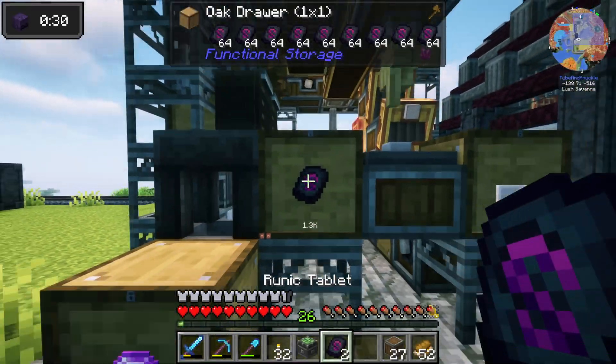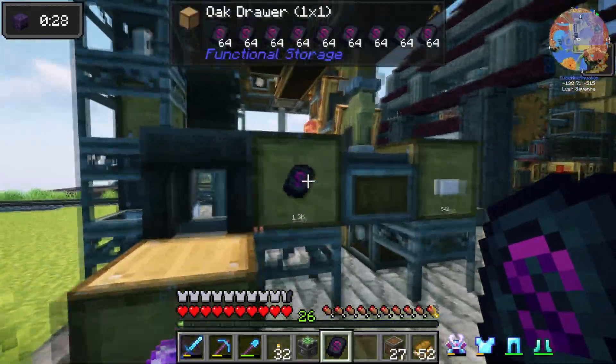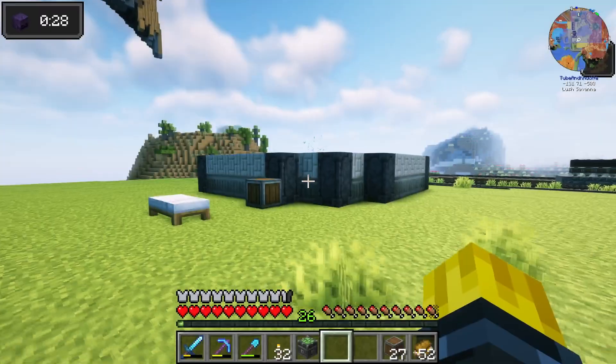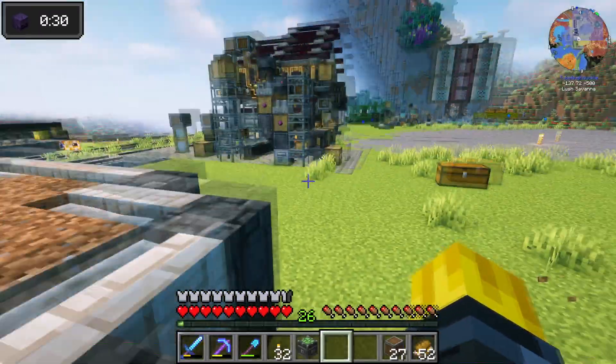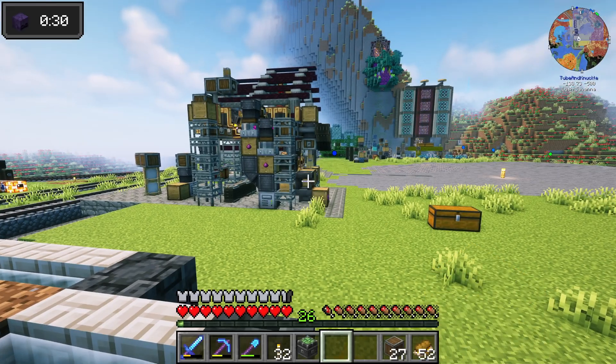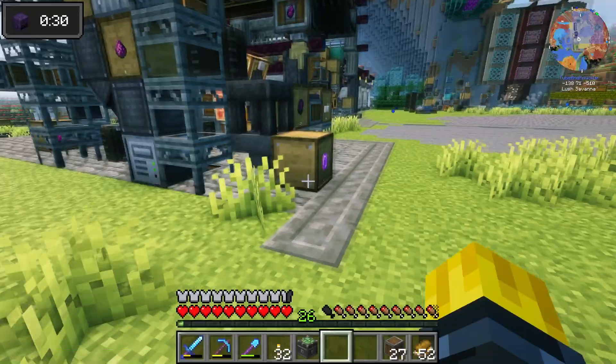We're making runic tablets and we need to make source berry smoothies or something. We have to pour source over top of them to make source gems.